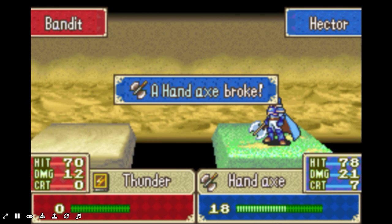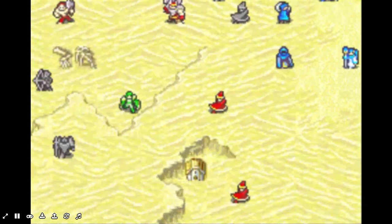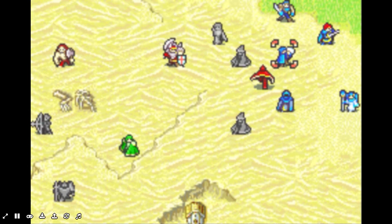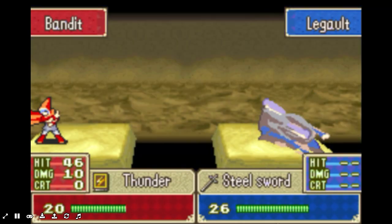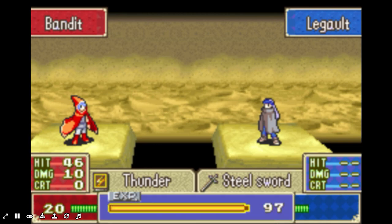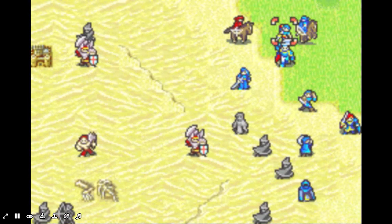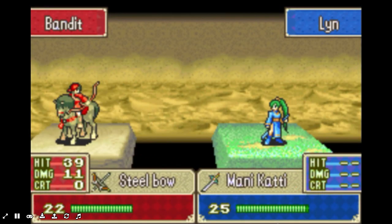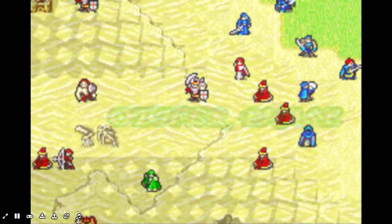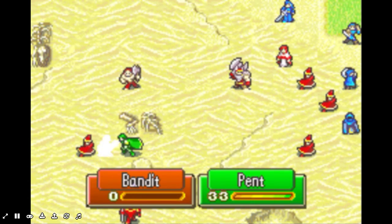Hand axe broke — I have an extra one, so I'm fine. I have two healers though, so I should be okay. Going for Lynn. I thought he was gonna go for Hector right there. I'm going for that guy — okay, that's fine.